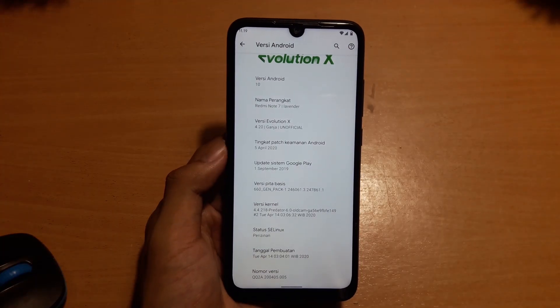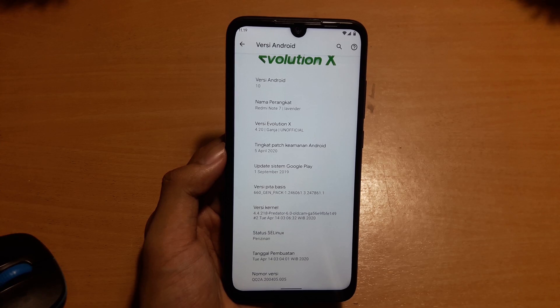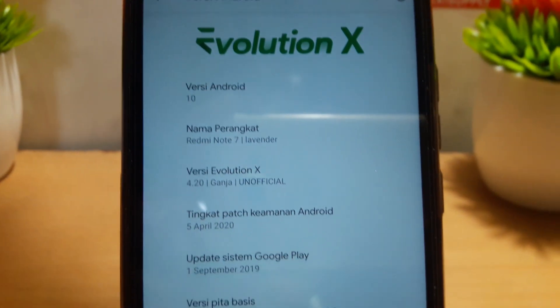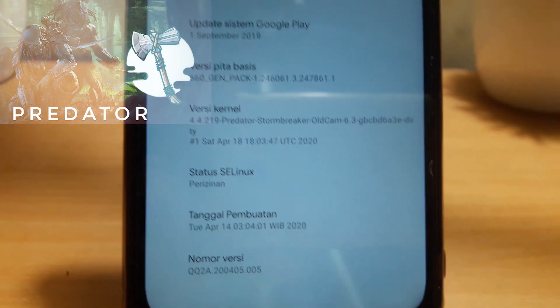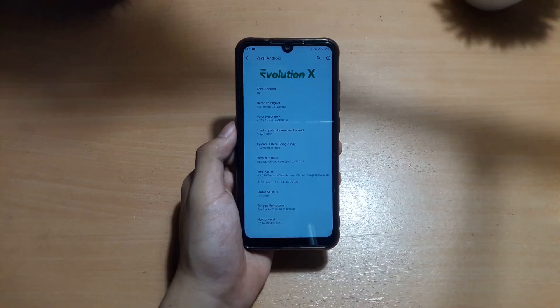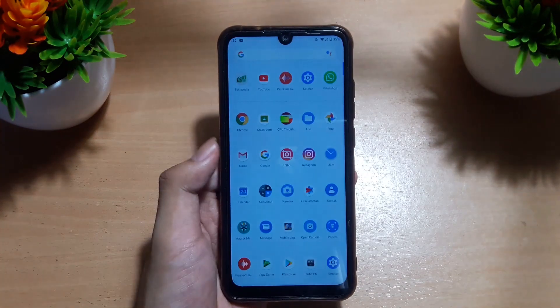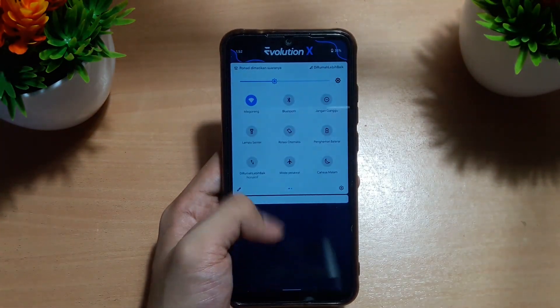Awalnya kernel ini pakai kernel Predator versi 6.0, kemudian saya update lagi pakai kernel gabungan, nama kernelnya menjadi Predator Stormbreaker 6.3 — jadi mantap. Kemudian kita tes performanya. Untuk tampilan dari Evolution X ini ada menu khusus untuk menambahkan kustomisasi yang hampir lengkap.